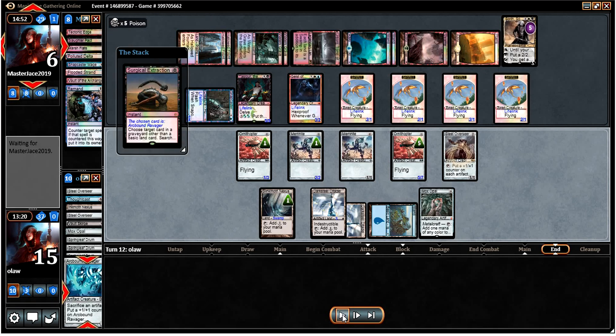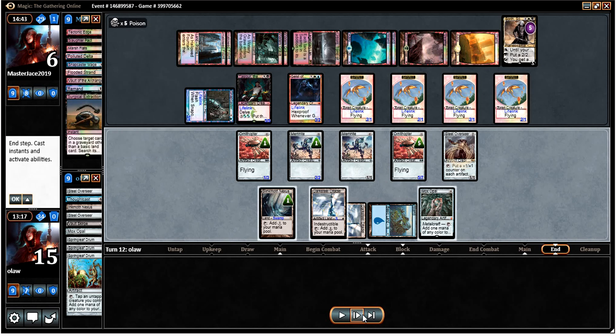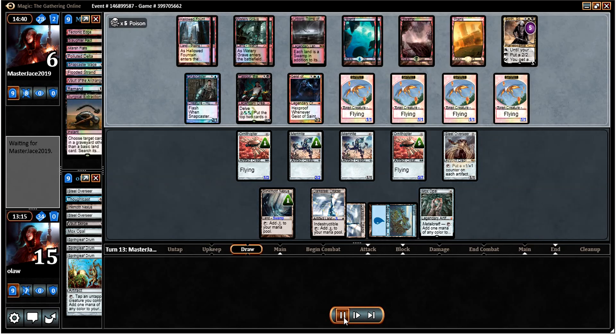Tasigur has been activating multiple times. I gave him the Surgical Extraction because I figured it wasn't particularly impactful — it does affect what I can draw but it's not devastating for him to be extracting things from my graveyard. The one thing I didn't pay attention to is that he can actually get lands. I think later he takes my Nexus with a Surgical Extraction, which is annoying because it does prevent me from drawing a potential out.